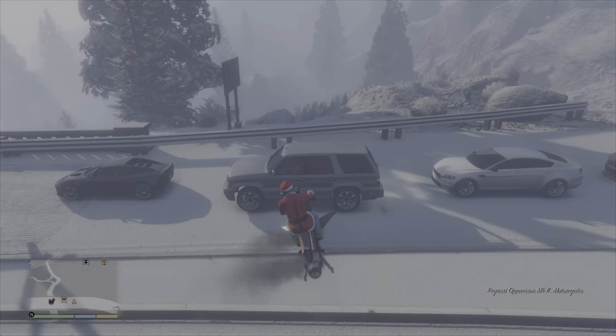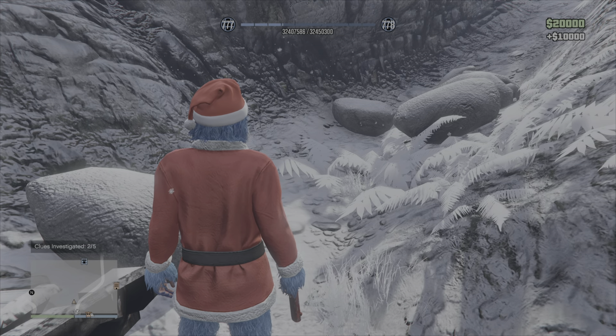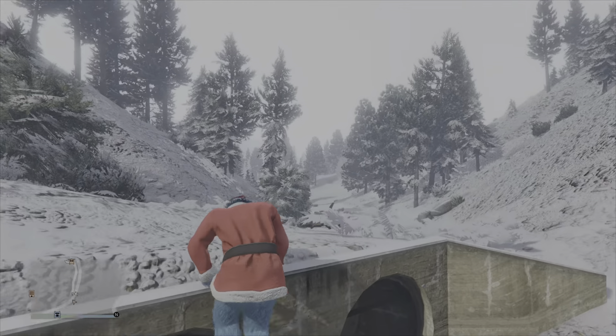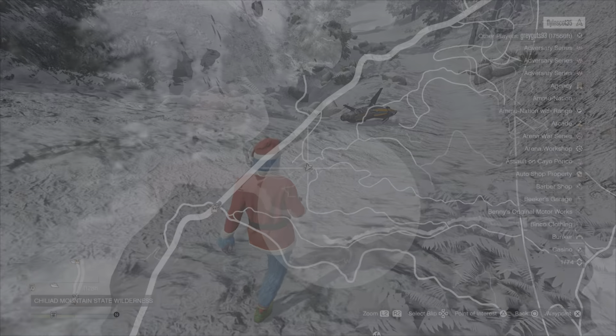Once you've done that you will receive 10,000 GTA dollars and that is the first clue collected. The second location is at this point right here. To get the yeti hunt actually triggered you do need to receive a text message from Tanner, but coming up close to this area you will get that text message. The second clue is in fact this bloodied shirt lying next to the wrecked car in the ditch here. So once again we're pressing right on the d-pad to investigate the clue, and once we've done that we can press right again to exit. That is the second clue collected.